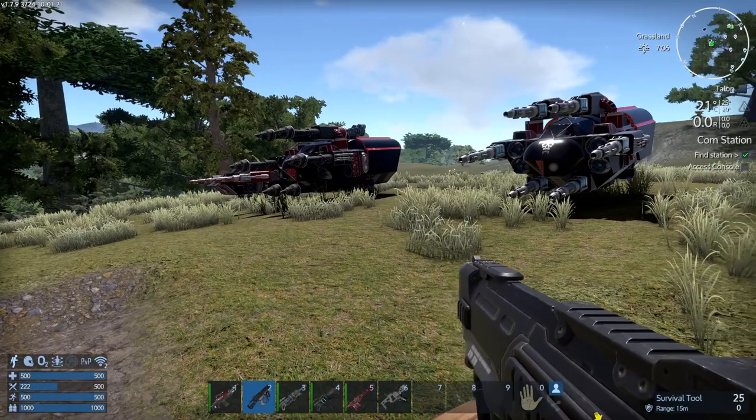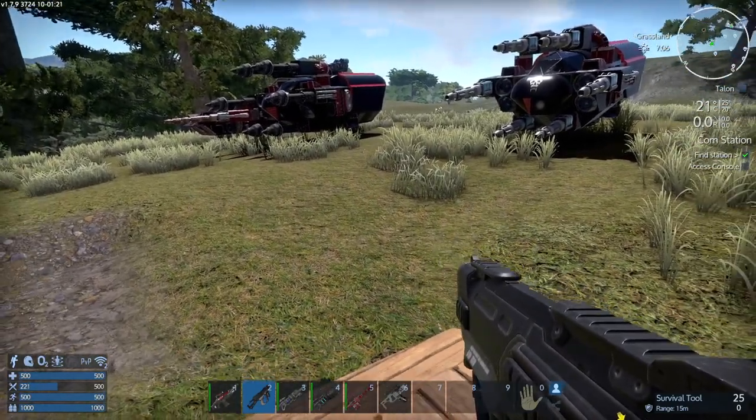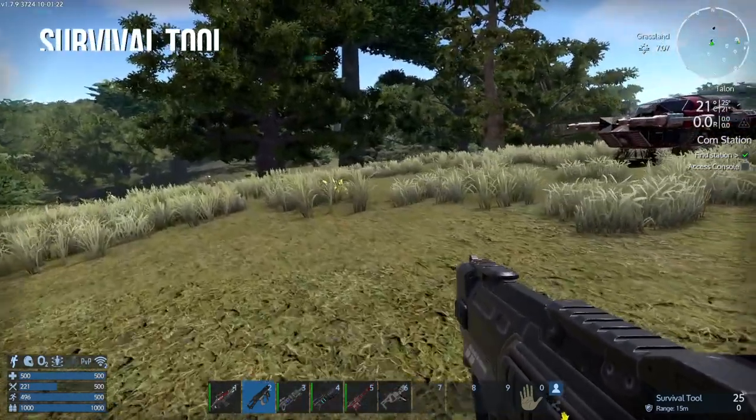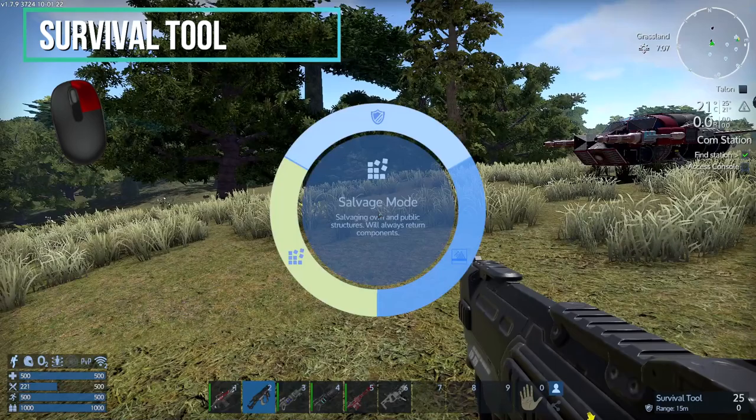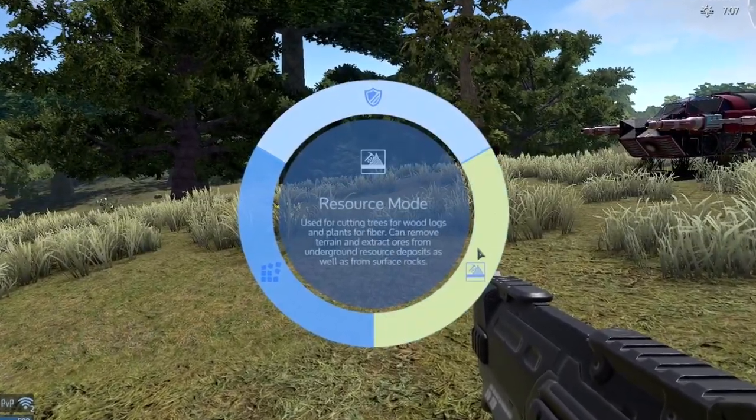So we're going to be talking about the different tools that we can have during the game used for drilling ores or basically just drilling holes. The first tool you're going to have at hand is a survival tool. If you right-click you'll have these different modes that you can have access to. The one you want is resource mode.